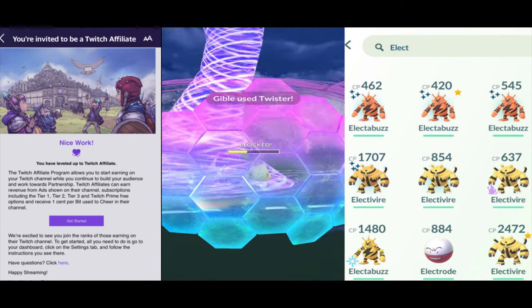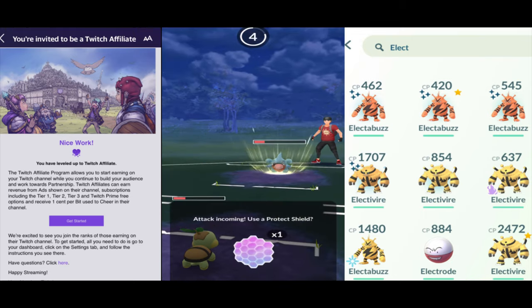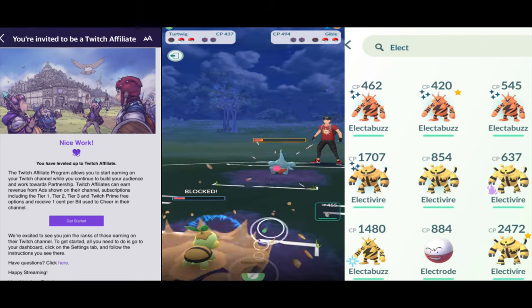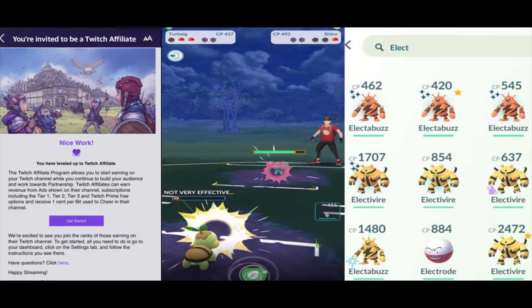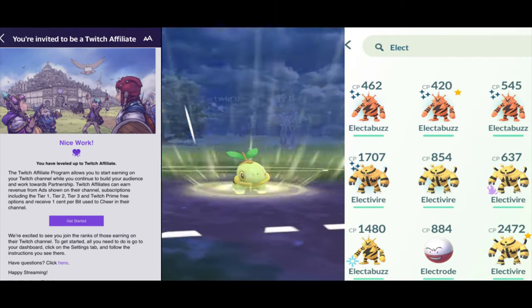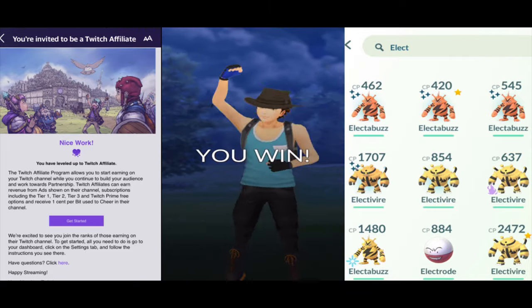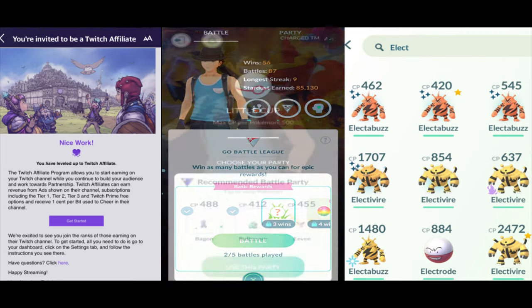My opponent had a Gible out there which my Turtwig does a really good job handling as well. He's like, 'Don't worry about my double moves, I got this Tackle — but I also got this Energy Ball,' and he completely takes that win for me. So I didn't even have to use my third Pokemon.